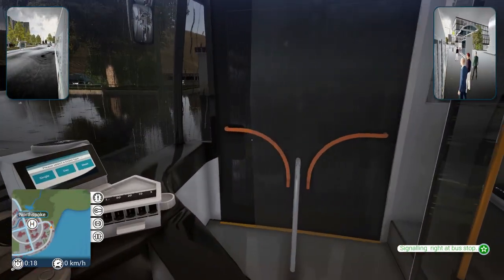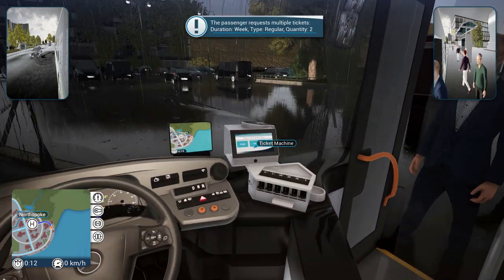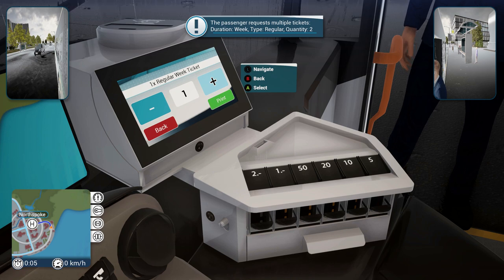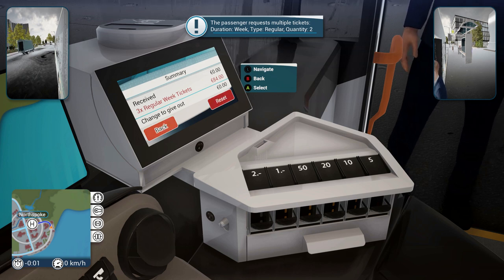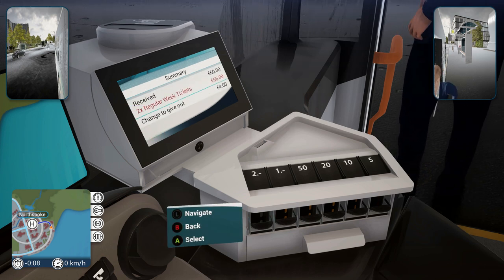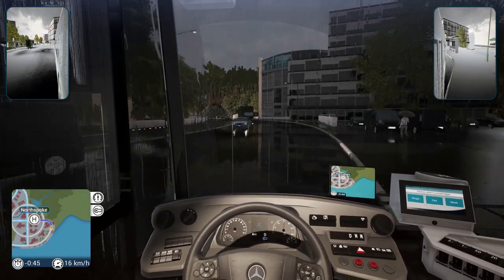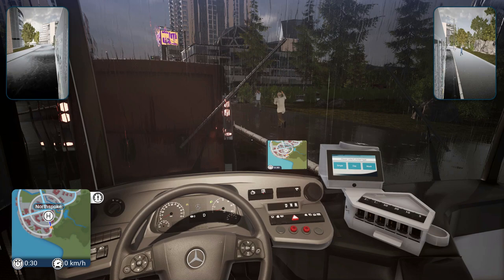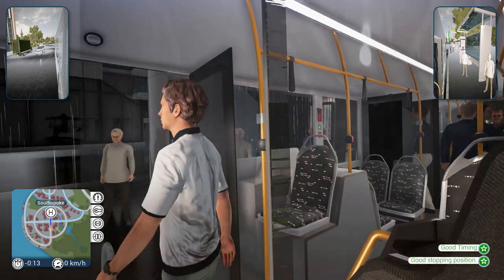Second stop, five people out in the rain — don't worry guys, your savior has arrived! Someone needs a ticket. Let's try to charge him for three tickets and see what happens. Okay, it doesn't work. Fine — it's still 60 euros, so that's a lot of money we just made. Let's get more passengers on here. Look at all these people running — why did nobody grab an umbrella? Use my bus, guys!